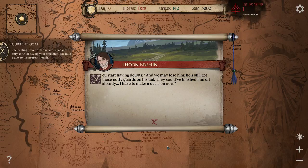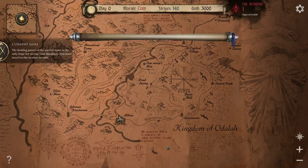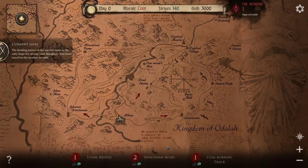He starts having doubts. We may lose him. He's still got those nutty guards on his trail. They could have finished him off already. I have to make a decision now. Strixus? So this is probably Strix, right? Coldburner's Track, Northern Road, Stone Bridge. Let's go with the Northern Road. Maybe that's a bad idea, but let's do it — catch up to the guy.